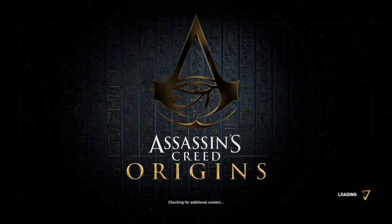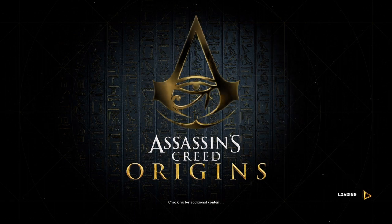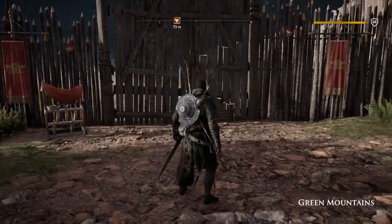Hi everybody, welcome back to my 100% walkthrough of Assassin's Creed Origins. On this video we are going to be doing another location in the Green Mountains. This is Roman Watchtower.